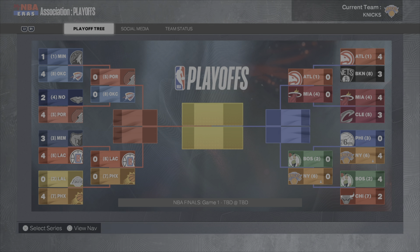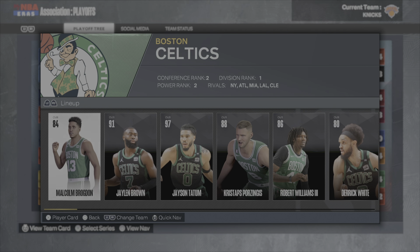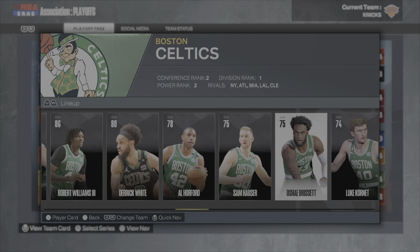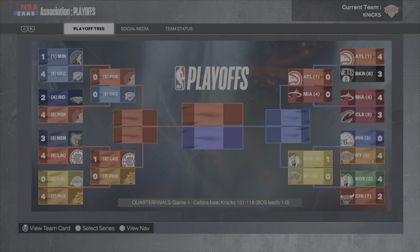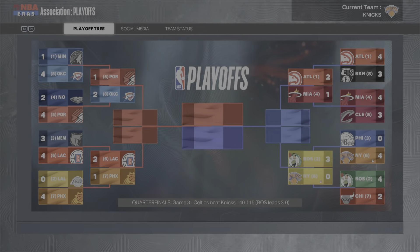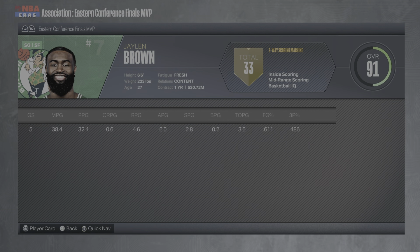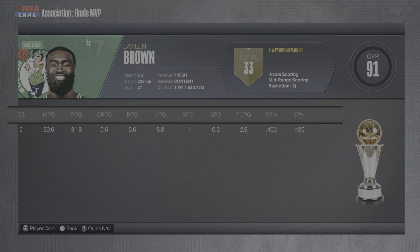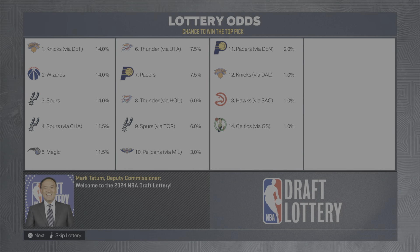Now we play a tougher opponent in the Boston Celtics — Brogdon, Jaylen Brown, Porzingis, Robert Williams, Derrick White, Al Horford, and Sam Hauser. They're better, and they take the series. The Celtics go to the Finals and Jaylen Brown wins Finals MVP. We're heading into the draft lottery.